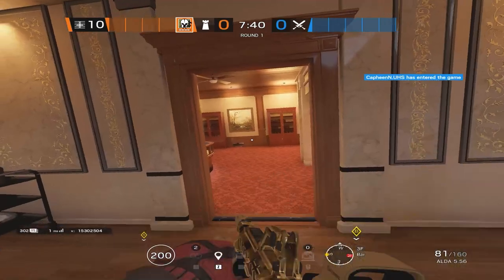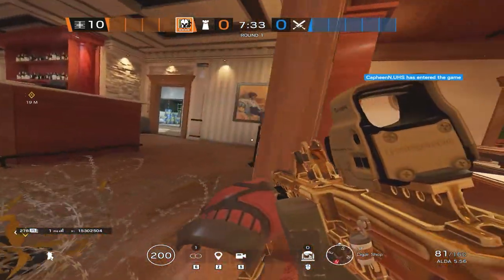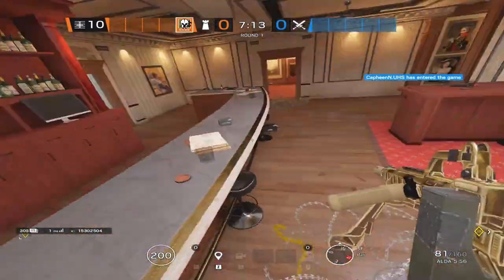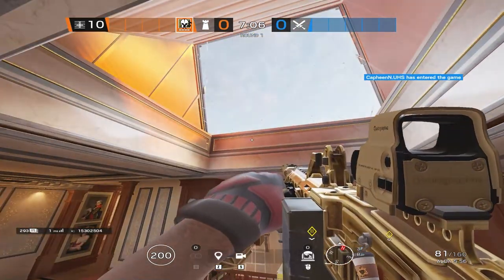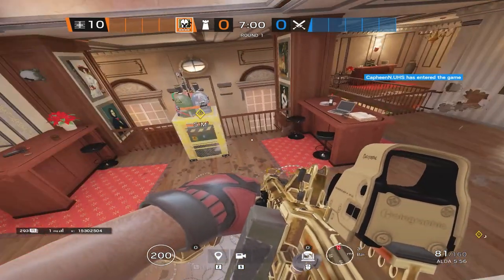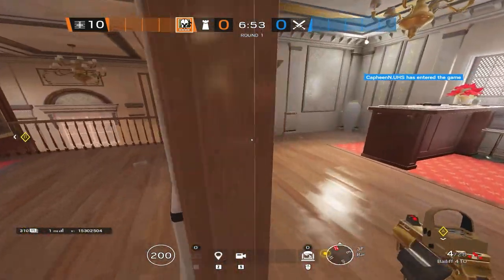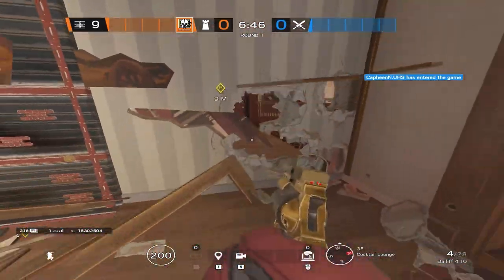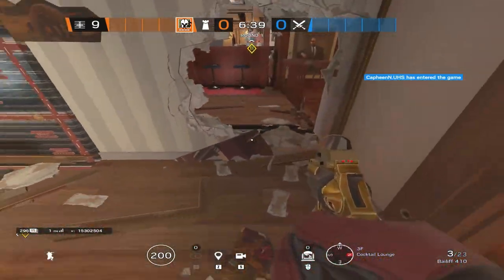For your barbed wire placement, you're going to want to slap one down right on this door. This is really useful late round when the attackers have to push up here and enter site. Your second barbed wire goes right under the skylight drop. This might not be useful in a competitive setting, but in ranked players will totally send someone down the skylight to try to murk your whole team on a hero play — this will notify you when they drop so you can kill them. For your playing position during the round, you're going to want to make some holes up here. The reason why you do this is so you can hop up on this desk and deny the default plant — when attackers go crouch behind this desk, you can see their heads from this angle while they're crouched but they can't see you well.